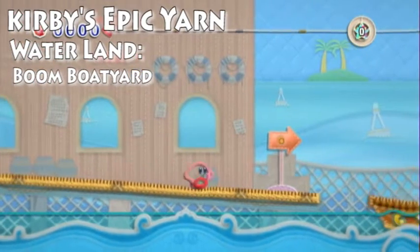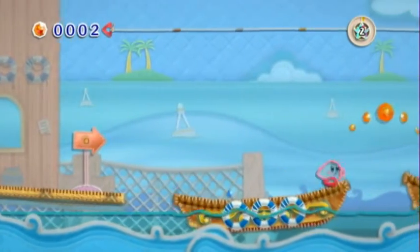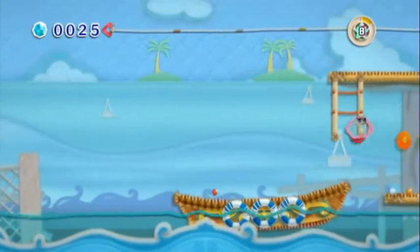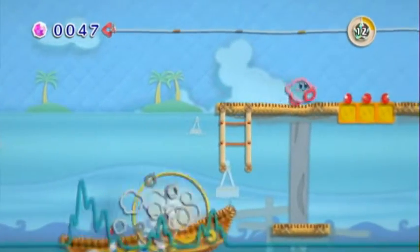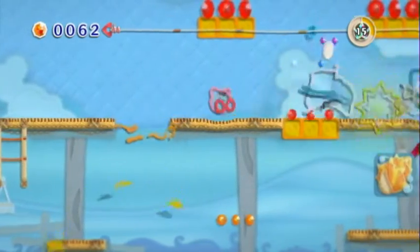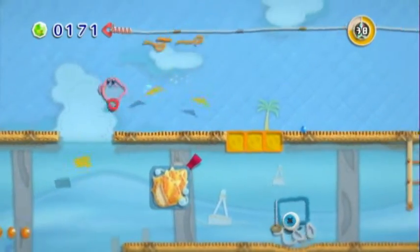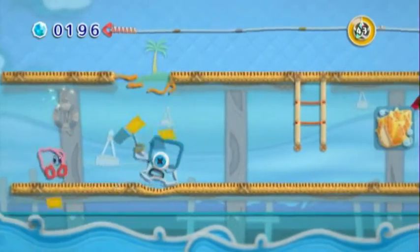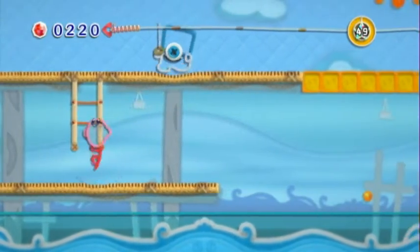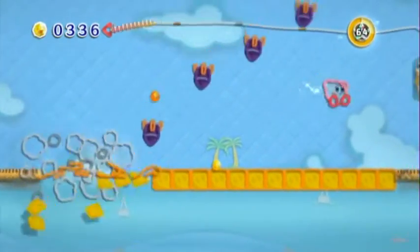This is Waterland Boom Boat Yard. It's a tricky one because the screen just kind of moves along on its own and won't wait for you, so you've got to be proactive and stay near the front of the screen. You might have to do this level on different runs to get all the treasures, because sometimes it's hard to get to all the spots in one run. Definitely use the car a lot and stay towards the front of the screen.